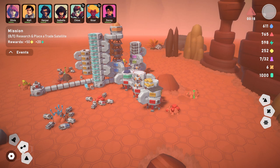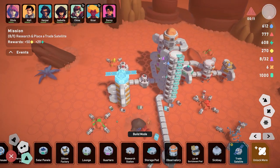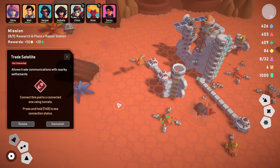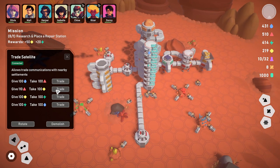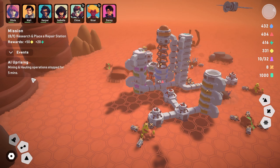Now let's place the trade satellite — connect it, rotate it to fit. The trade interface lets us trade what we have for different materials — for example, trading building material to get 100 conductive material for 110 building material. Then an AI uprising event hits: mining and hauling operations stop for five minutes.